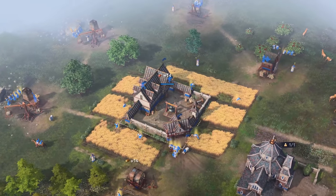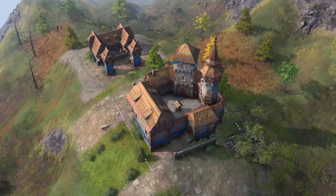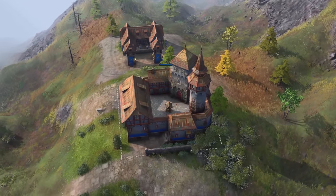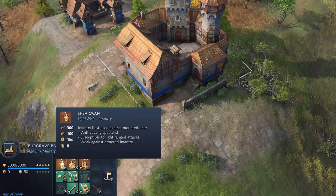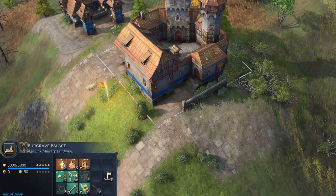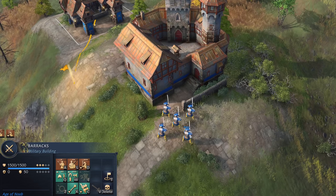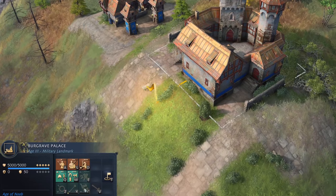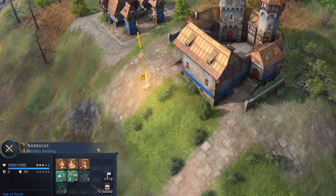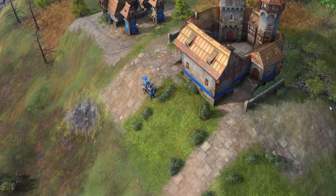The Holy Roman Empire's landmark changes are also previewed. The Reckness Cathedral will be nerfed as its relic count is reduced from 3 to 2, while the Burgrave Palace will be buffed — the 'train 5 at a time' mechanic will be removed and replaced with 5 times the speed for both training and research. This means instead of requiring resources for 5 units upfront, you can queue units individually at 5 times the speed, mixing unit types freely. The research speed buff is perhaps even more impactful, allowing upgrades like heavy maces in under 30 seconds instead of 2 minutes, enabling the HRE to be more aggressive rather than relying on a long-term eco approach.